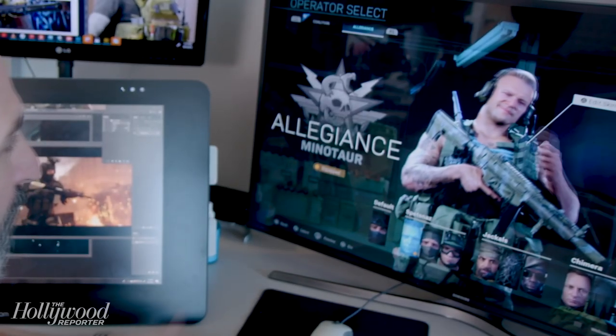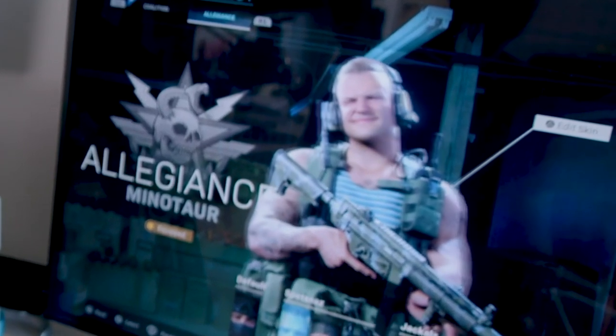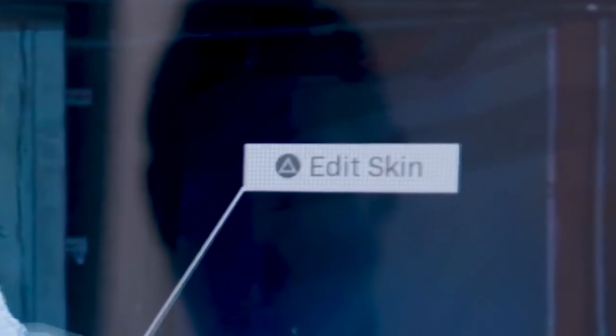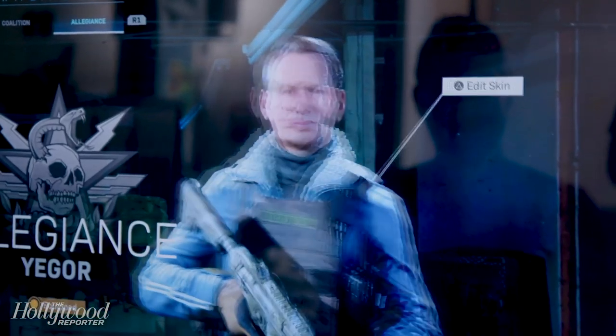In that footage, there was an option showing 'press triangle to customize the soldier.' This was not available in the beta or at the capture event that some YouTubers attended. This is going to be in the actual game — it was not in any previous public build. And I believe there's also a new operator named Yegor, which is basically another operator we have not seen before.